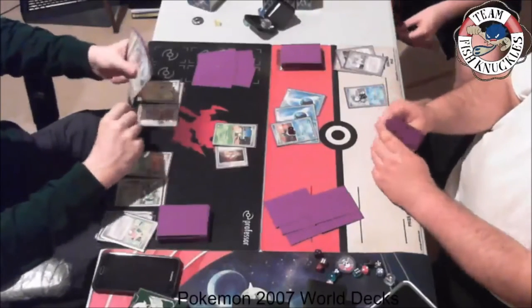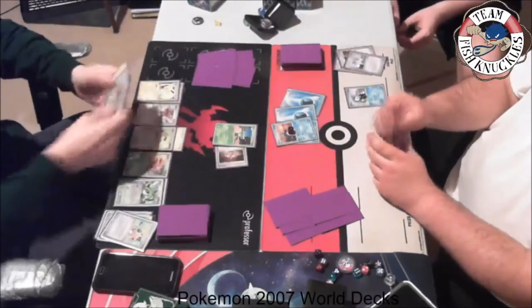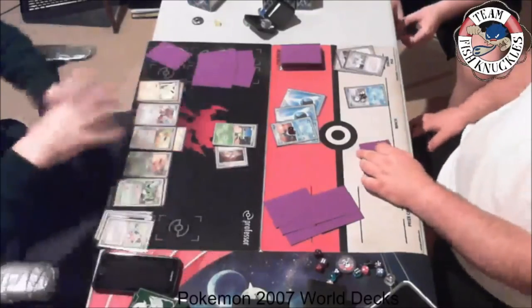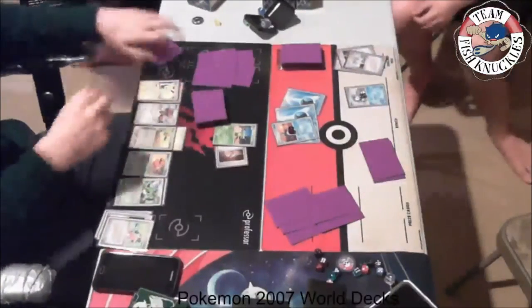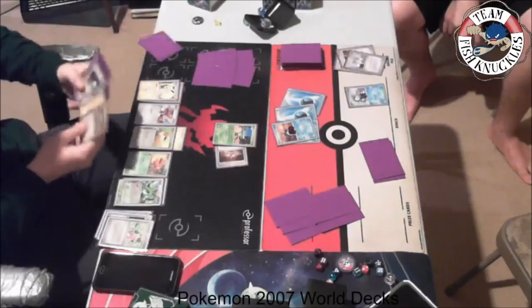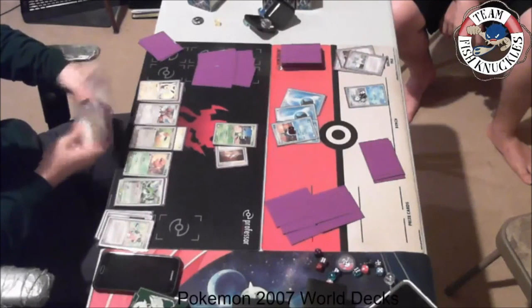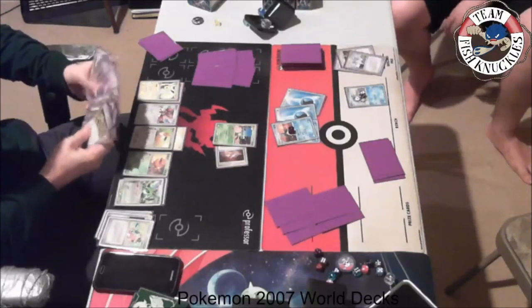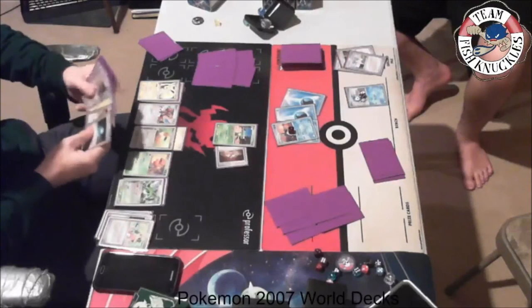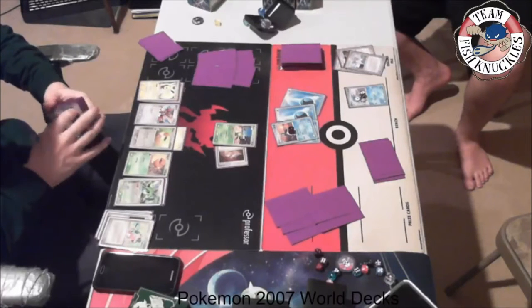Another Eevee comes down — maybe going toward a Vaporeon or Jolteon. We see a Lightning energy go out to the Eevee, and Beedee uses its attack to search for a trainer card. Kitten is trying to figure out what trainer card to get. I think what happened here is Justin Aaron was playing on PTCGO and got logged out, so we had to log him back in. Kitten is looking through his deck to see what's going on.